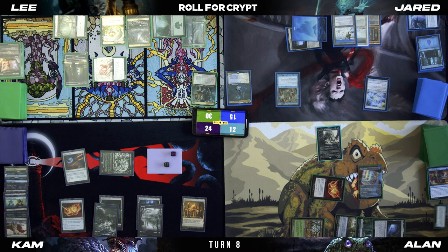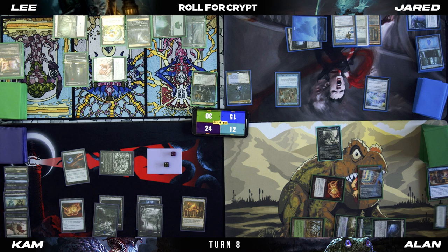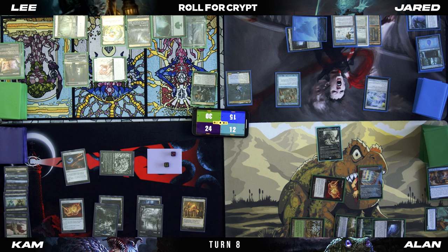That's crazy! It dies — it's exiled with a Croak counter on it, so I can cast it again later. I do have to pay three at my upkeep. That's my one spell for the turn. This gets a slime counter. Upkeep — I will pay three.